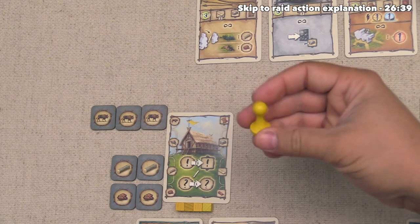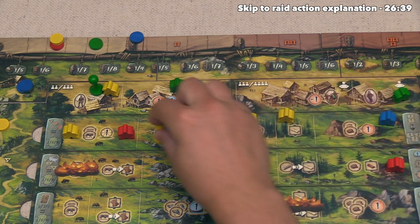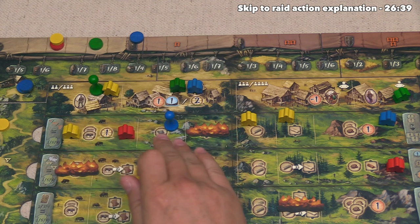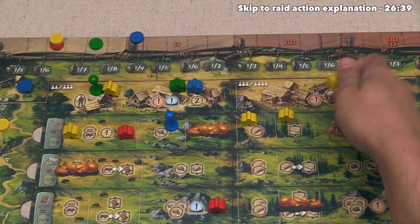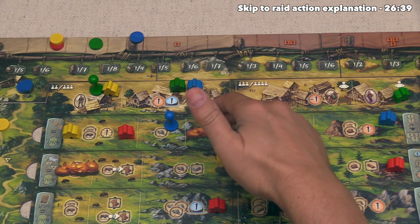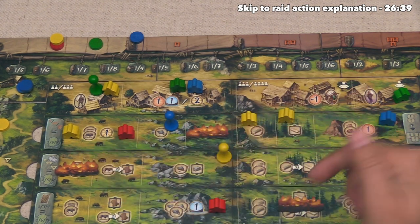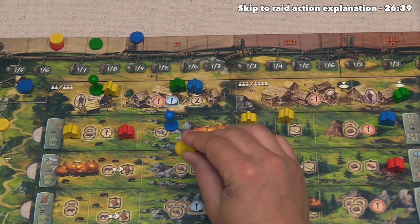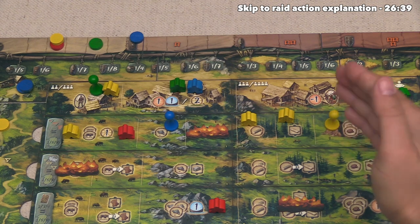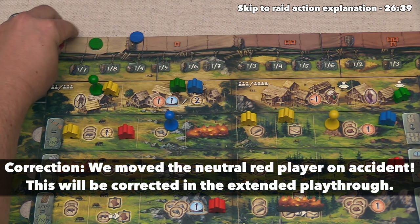It's our last action of the round and we have to use our chieftain. We cannot go onto a spot where we already have a clan member, and we cannot go to a spot with another chieftain. Looking at the options, both of the fuller spots have reached their maximum of two figures. We'll head to this location — our chieftain does not care if the opponent over there is stronger. This gets us two raw ore resources and our military goes up by one.